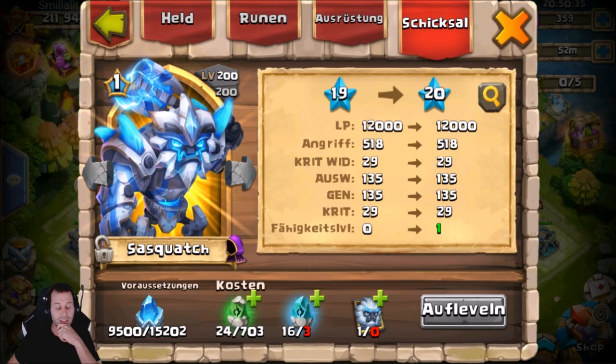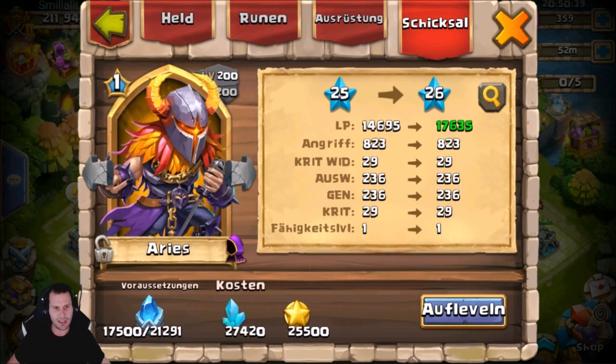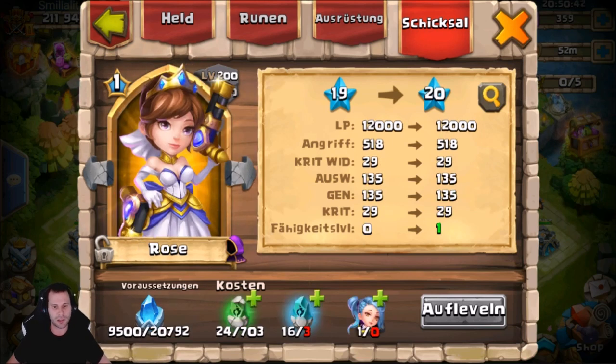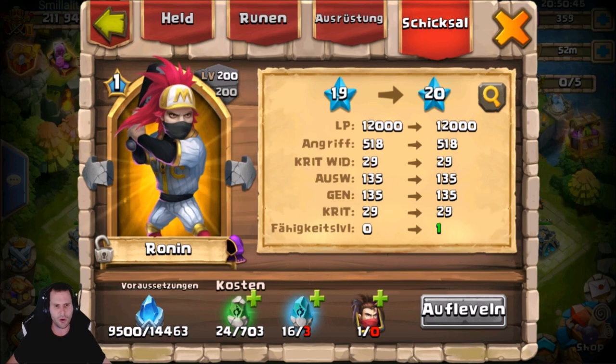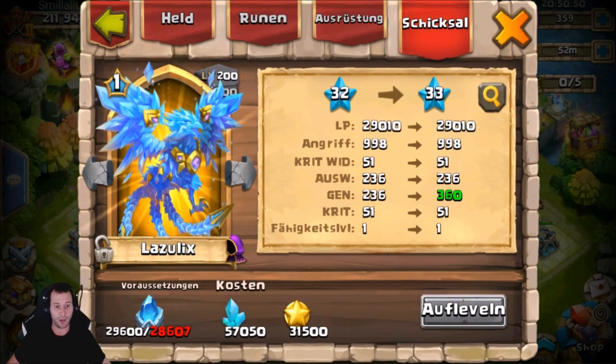Yeah, they had to. It's only 9,500 now. Since you can get destiny level 80 now, they lowered the overall requirements to make it easier for free-to-play players mainly. I need to check that out on my free-to-play account, I haven't even checked.